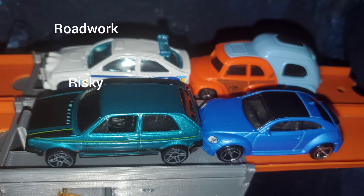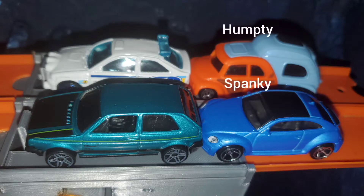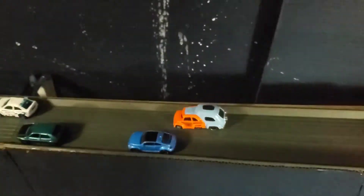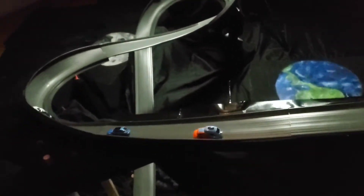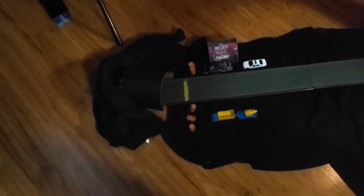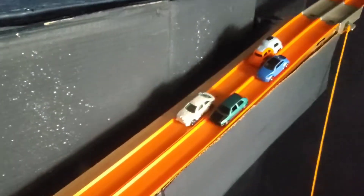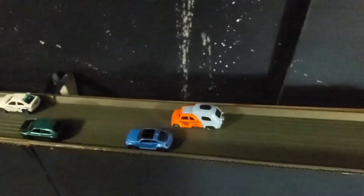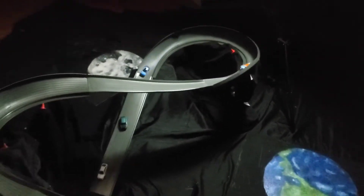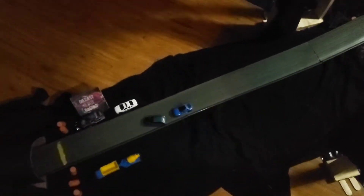Heat number three: Risky on the inside and Roadwork on the outside in row one, versus Spanky on the inside and Humpty on the outside in row two. Roadwork is out there with a big lead, Risky right behind him trying to make a move. Roadwork pulls further and further out. In slow-mo, Roadwork takes a slight lead out of the gate. Risky tries to make a move right before the figure eight, but Roadwork puts the pedal down and holds on for the victory.